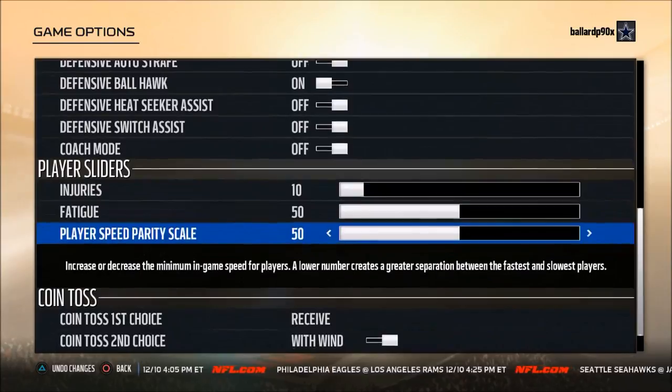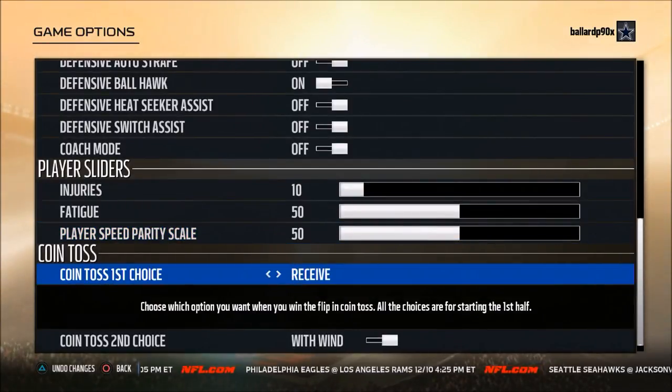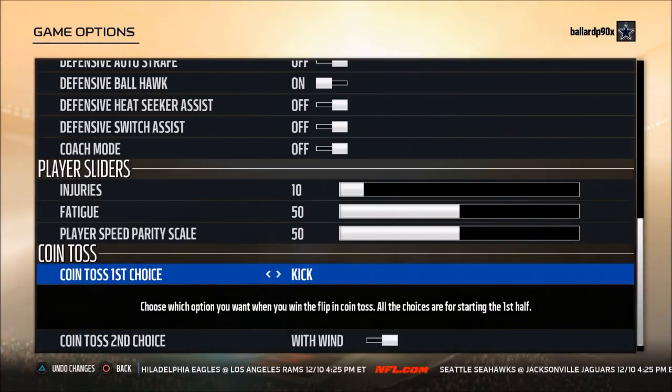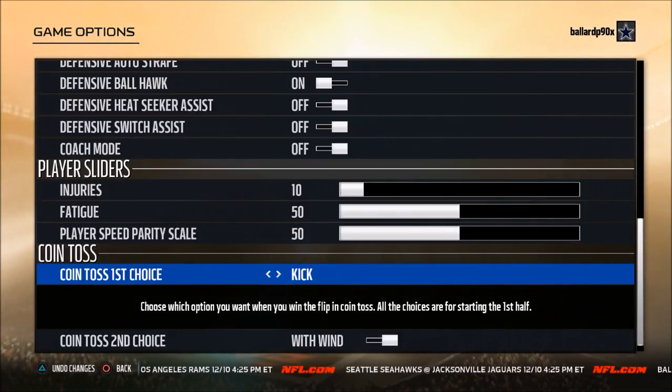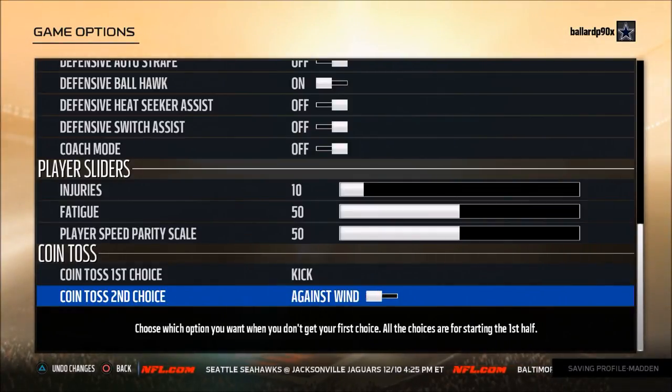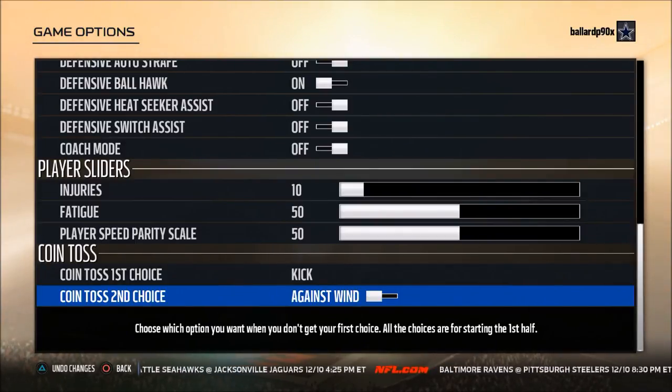Coin toss is really important. For your first choice you always want to kick, because kicking off means you'll get the ball when it matters most in the second half. For coin toss second choice, you want to hit against the wind — that's for the first half — so in the second half you'll be with the wind and can use it to your advantage if you need to make a critical kick.